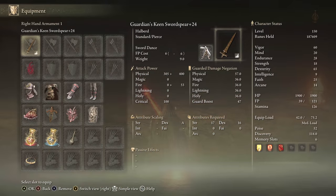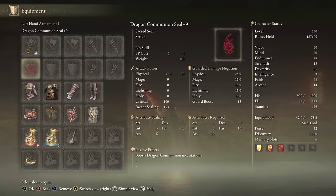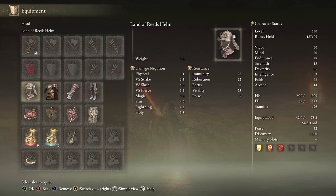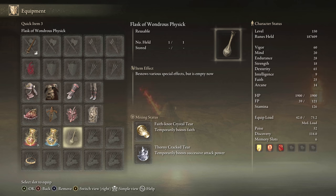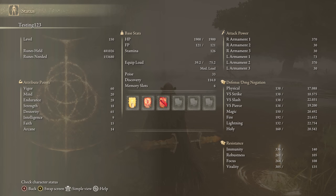For equipment, we have the Guardian Swordspear preferably plus 25 in Keen Affinity — we had Sword Dance on it. We had 51 Poise, Shard of Alexander, Ritual Swords Talisman, Rottenwing Sword Insignia, Dragon Crest Great Shield Talisman, Faith Tier for buffs, and the Thorny Tier. For stats, you can actually use the same Dexterity-focused build as the Bolt of Gransax — focus on Dexterity, a little bit of Strength, and hit 60 Vigor.